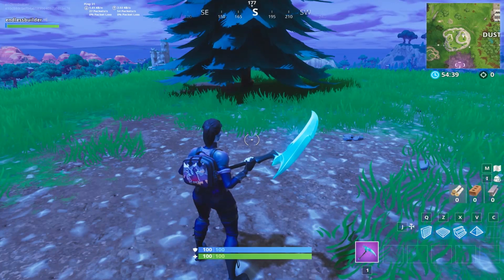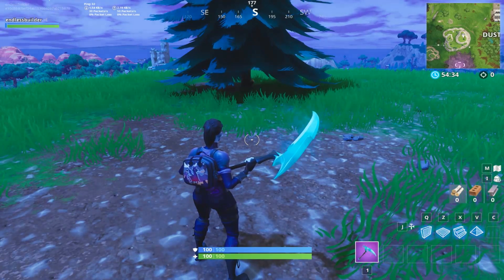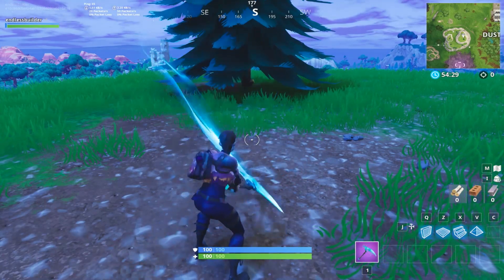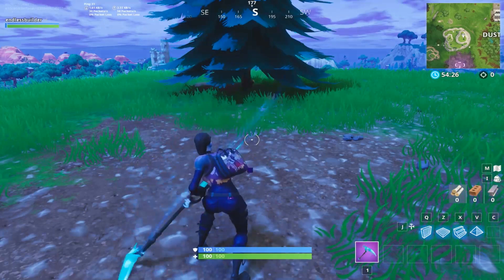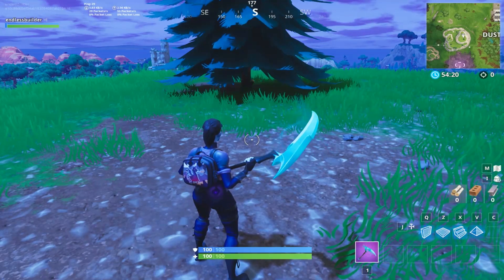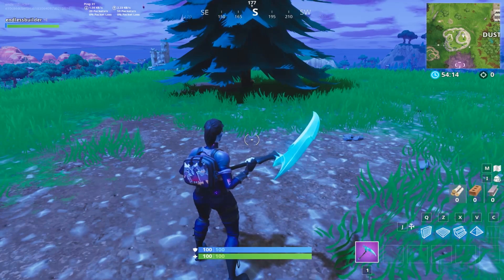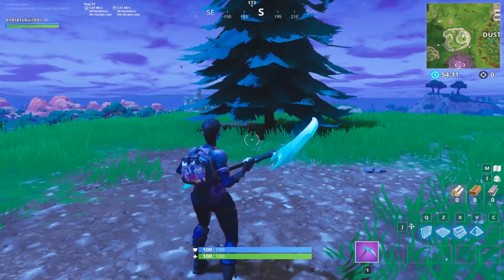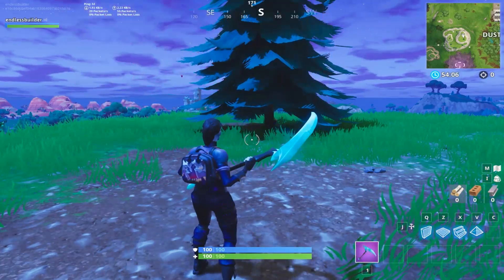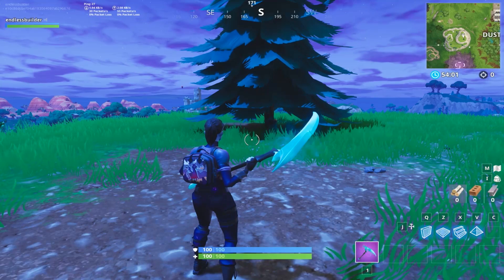This is what it looks like with the blue color option. As you can see, there's a blue mist that comes out of the pickaxe. In my personal opinion, it sounds pretty similar to the Scythe pickaxe they released at Halloween last year. This is what it sounds like when you deploy it — a very similar sound there as well. And this is what it looks like when you're chopping down trees.